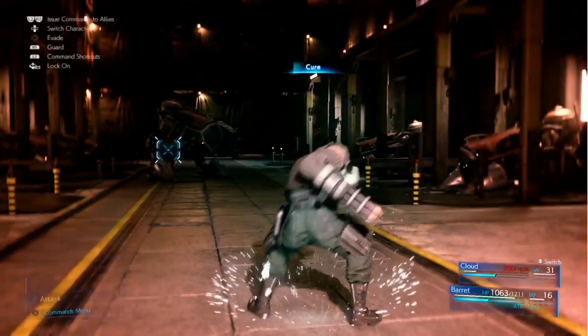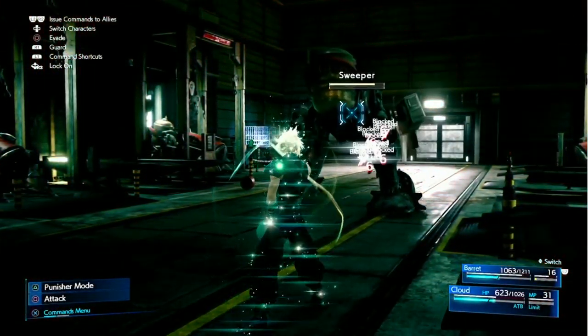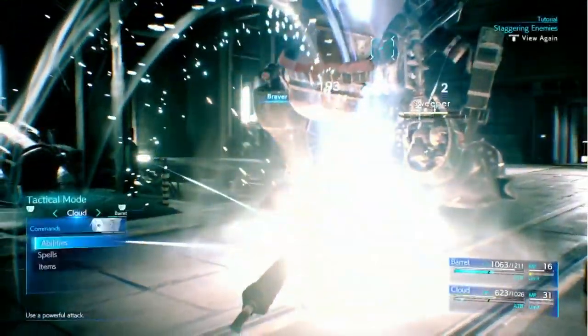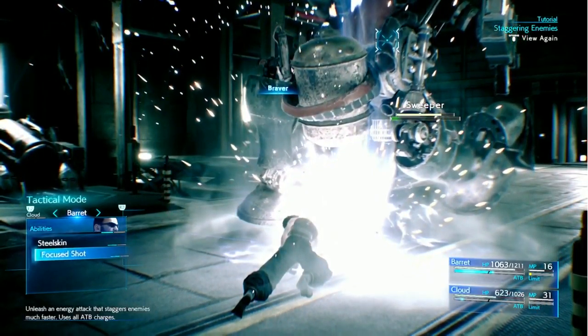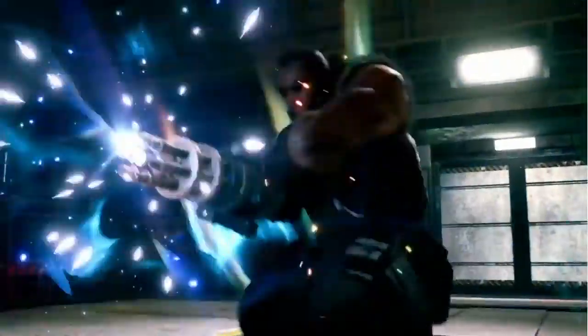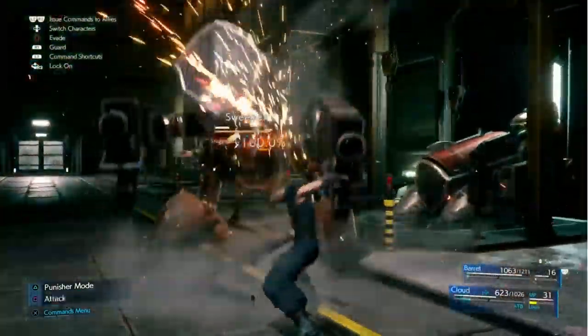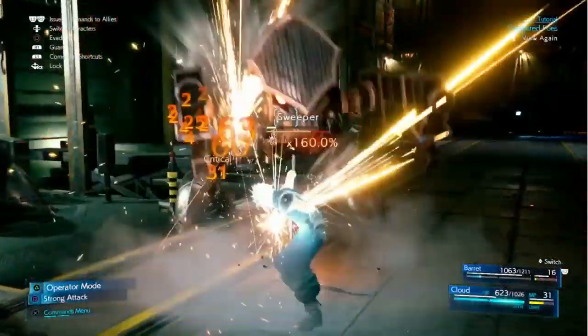Characters will continue to fight even when you're not controlling them directly, but it's up to you to choose how and when ATB charges are used. You can maximize your effectiveness by switching between characters or issuing commands to characters with full ATB bars. Every enemy has a focus gauge that fills up as you do damage. When the gauge is full, the enemy becomes staggered and you'll deal bonus damage.